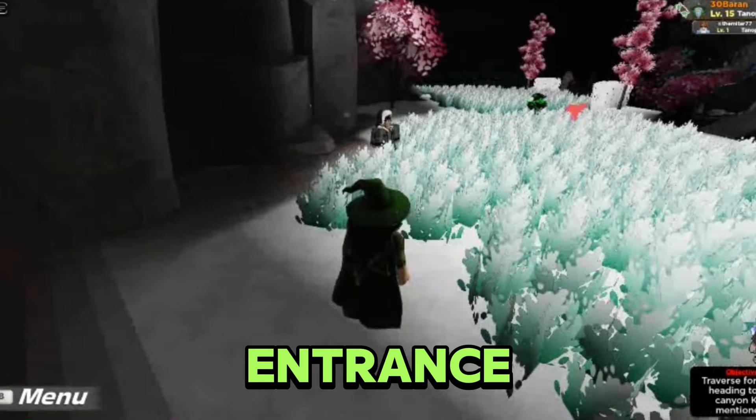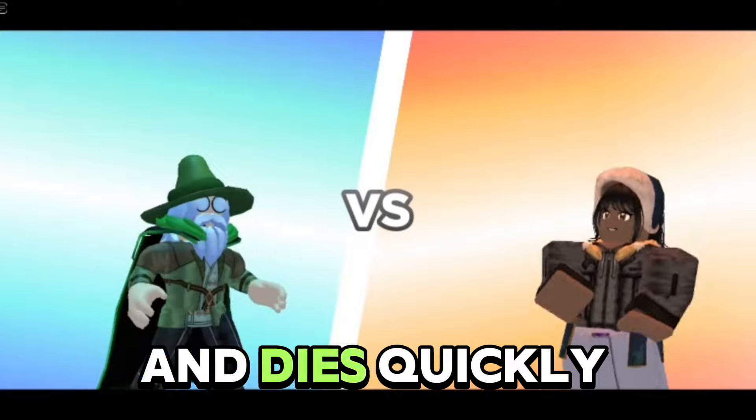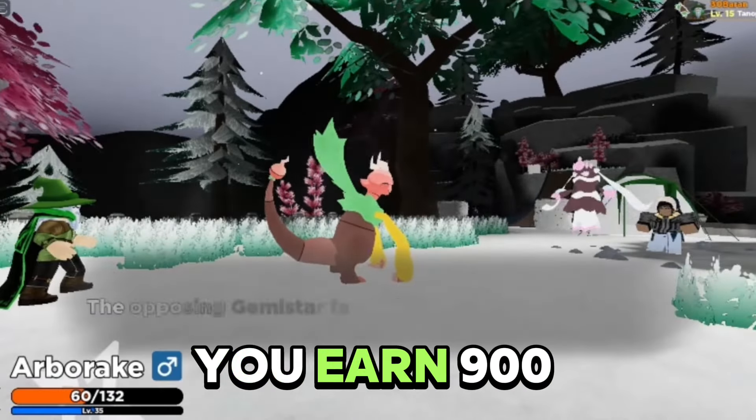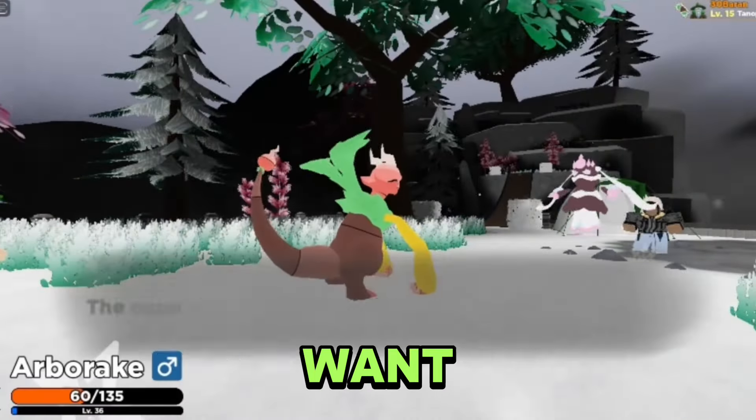The trainer is right beside the entrance and you can go ahead and battle her. She has only one Tenorian and dies quickly to a strong grass Tenorian. When you defeat her you earn 900 cash and a lot of experience, and you can rematch her as many times as you want.